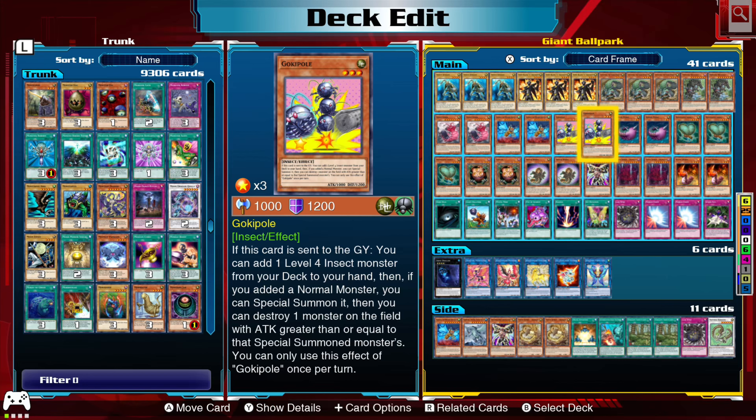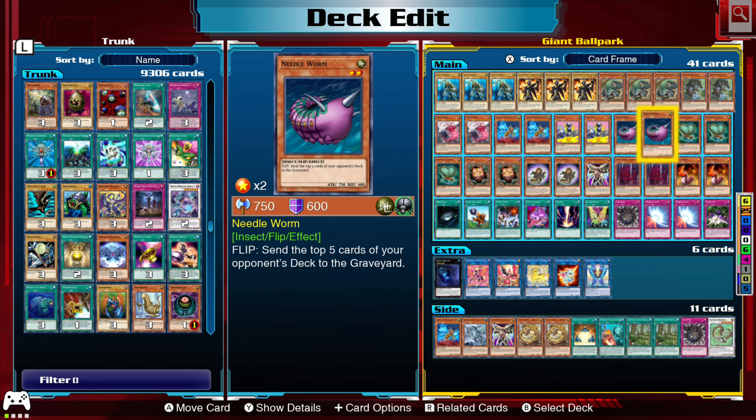Before you know it, you throw down Mystic Mine and start flipping the worms — they'll be gone in no time. Especially if they're already low on cards, if the duel has already been going 10 or 20 minutes.